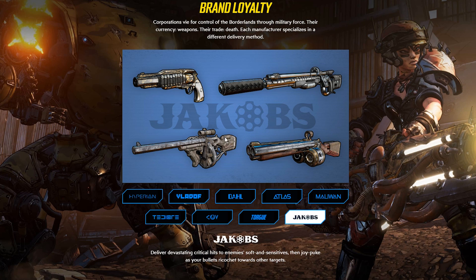And finally we have Jakobs. You can see four guns with an old-school look — that's kind of how Jakobs has always been, though there's also a modern touch to it too, and I think it turned out pretty well. The description reads: deliver devastating critical hits to enemies' soft and sensitives, then watch as bullets ricochet towards other targets. So Jakobs is going to have bullets that ricochet — that's a really cool mechanic.